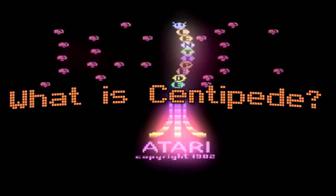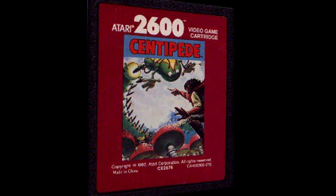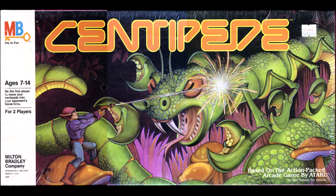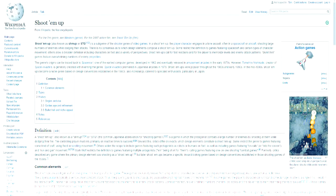So what is Centipede? You are an elf defending the Mushroom Garden from centipedes. But not only that — there's also a spider, a scorpion, and a flea, and they're coming to get you. How do you defend it? With your magic wand, of course. This game is a shoot-em-up, a shmup if you will.